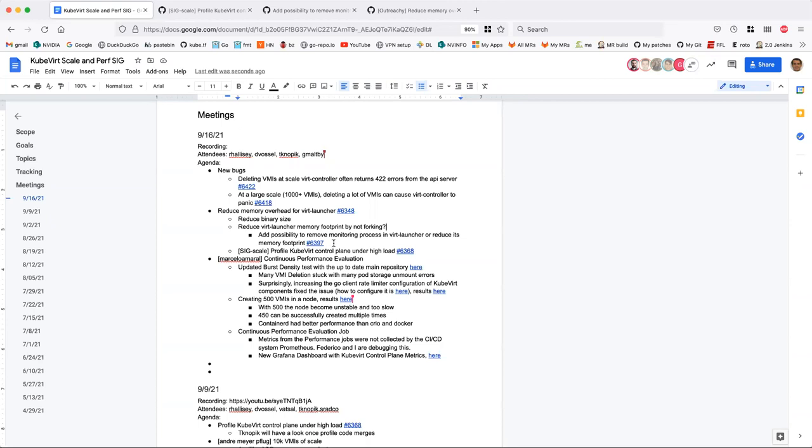So if virt-launcher crashes today, the point of the PID one and the forker is that we do some graceful cleanup of the QEMU process that was still around — we'll attempt to shut it down in a way that's not going to cause corruption. Originally it was a bash script. That's the reason why we have it. We made a function in virt-launcher and just forked virt-launcher from itself. I think we can achieve the same thing in a go routine and have it catch panics.